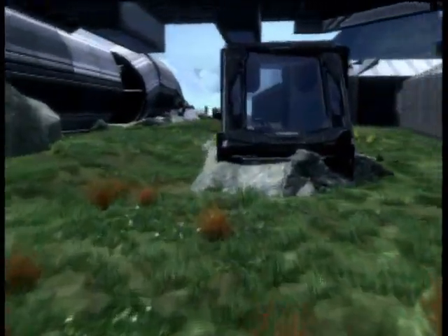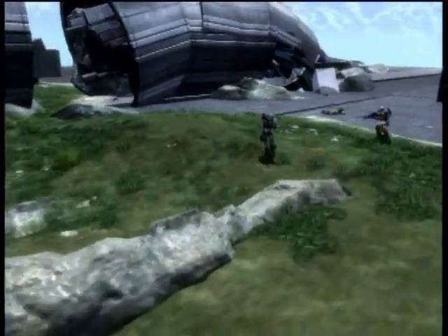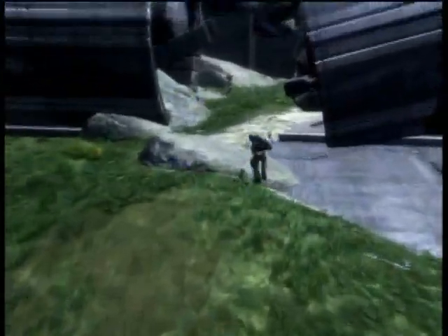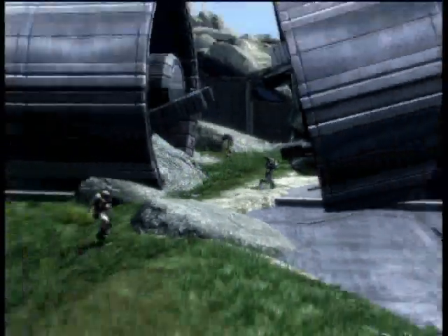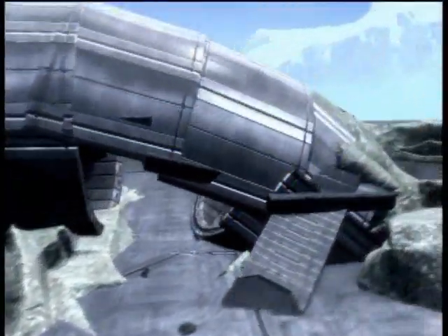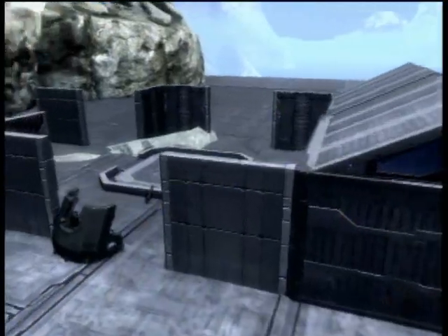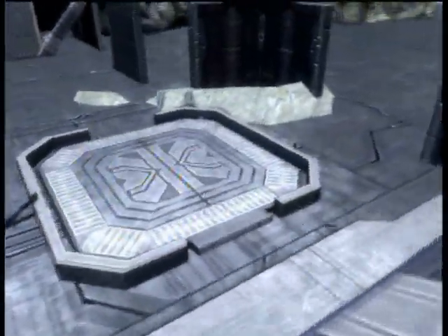Over here is where the warthog spawns — it's kind of crashed, same with this truck which was seen in the trailer. The whole scene with the truck was over here. In there we have these little crevices where the plane has split apart. Just to clear something up, this crane has not crashed — it has decomposed from being unused. Over there was the needle rifle and plasma grenade.